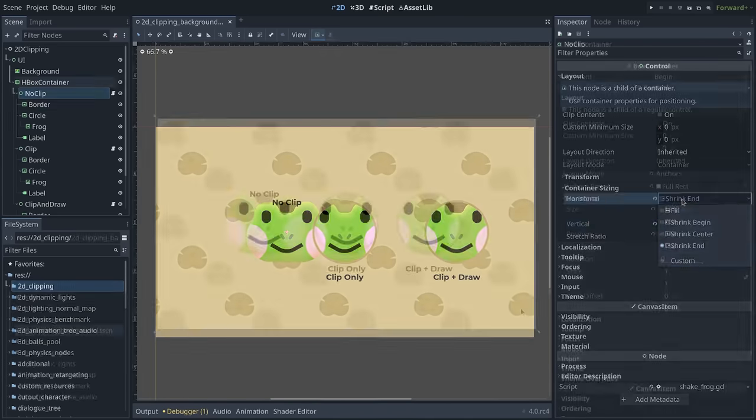Godot 4.0 brings exciting new multiplayer features. The Remote Procedure Calls (RPC) API has been simplified with a more consistent syntax and improved performance. No-code scene replication is now available out of the box, making multiplayer easier in some scenarios. You can run Godot Headless to test server code on Windows, Mac, and Linux. Headless builds with placeholder assets can greatly reduce memory and processing footprint for server builds. This release also includes many requested networking features like setting timeouts and limiting network bandwidth.